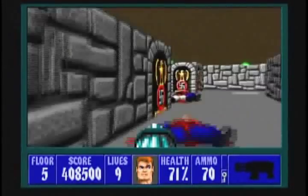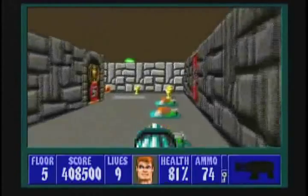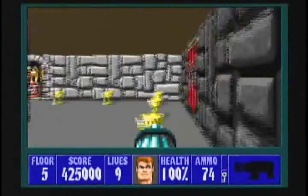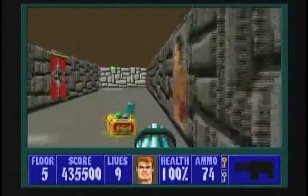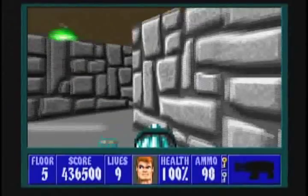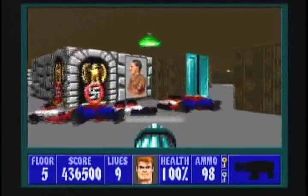Venture into the room and hug the right-hand wall — you'll come to three stashes of treasure. Here's the first one, here's the second one, and the third stash is right here with the gold key. Make sure to grab that. Keep this maze-like room in mind — we'll come back to it after we explore the gold door room.